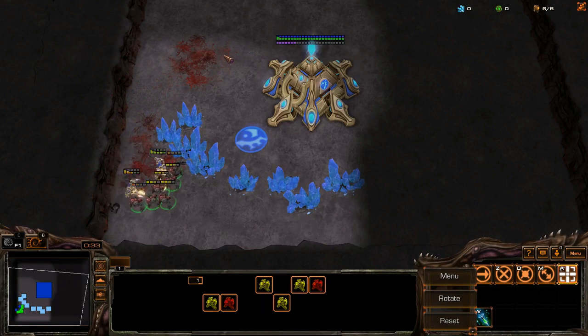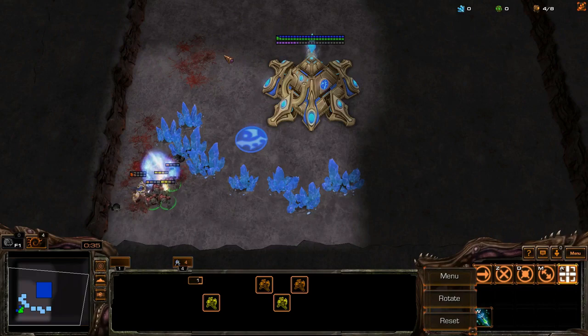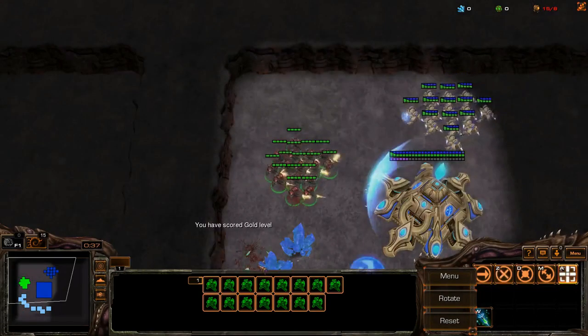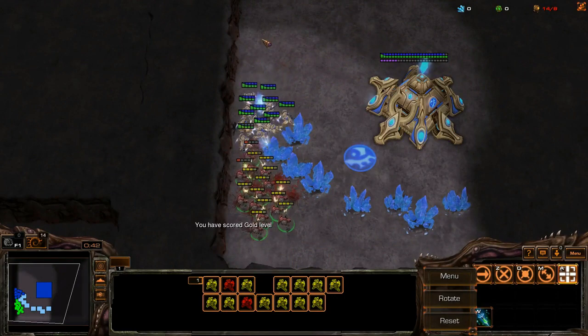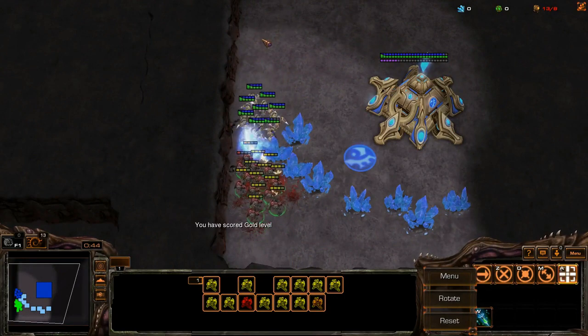If you want to achieve GM level on this challenge you need something more. While you are holding the choke point only a single Zealot at a time can attack. As Marines die however you lose the choke point and multiple Zealots get to attack at once.